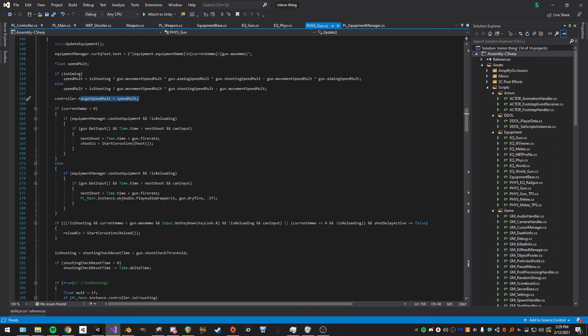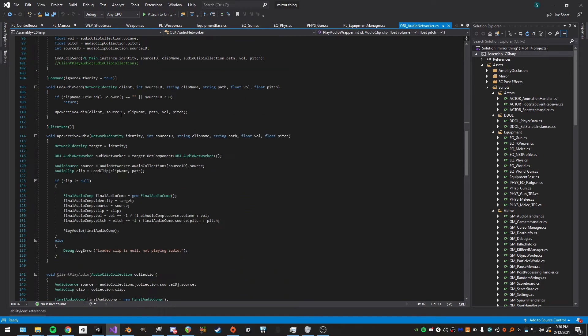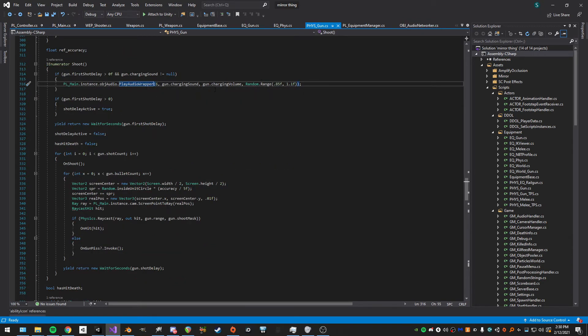CanUseEquipment returns true if the pause menu isn't open and we're not reloading. We get the gun input, check if we can shoot and are allowed to input, then start the shoot coroutine. In the shoot coroutine, for the charging sound we call the audio networker wrapper telling it to play on audio source 6 with the charging sound, volume, and pitch. If first-shot delay is greater than zero, we set shot-delay-is-true.